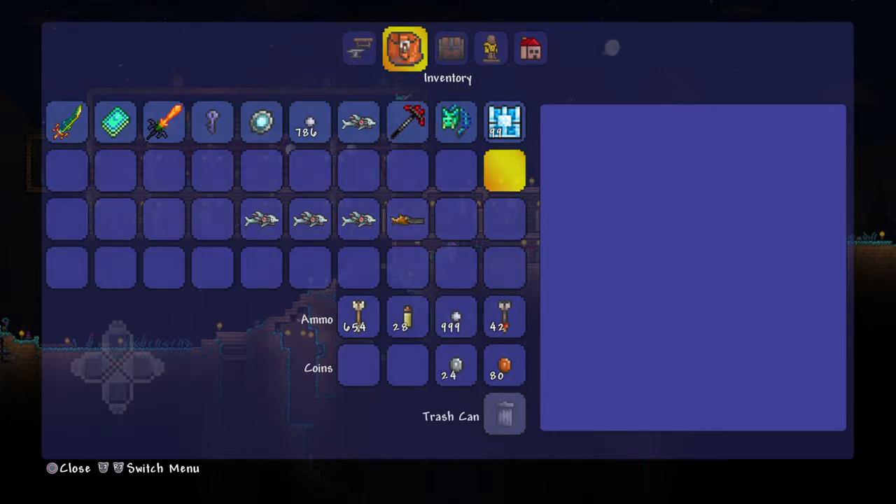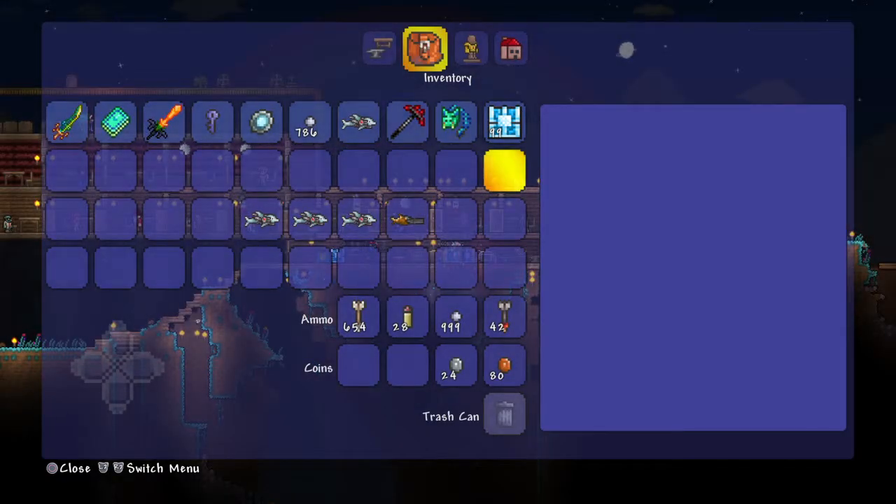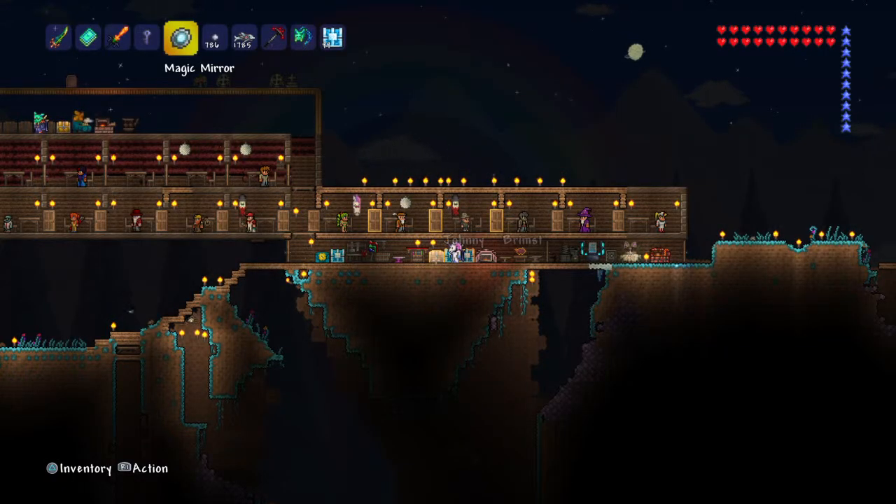Today I'm going to be showing you a duplicate glitch on Terraria. You need a magic mirror, then click it, teleport, and quickly, when it's black like that, go in your inventory.